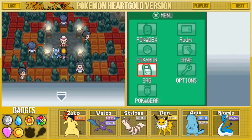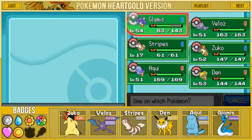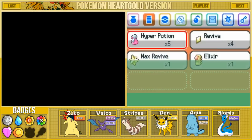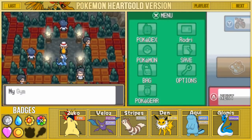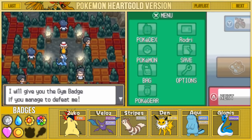It seems like we have made it to Blaine. I am gonna go ahead and use one last Hyper Potion on my Glamis and then we are gonna be ready to take him on. Blaine says: my gym on Cinnabar Island was burned down by the eruption, but I will not give up. We have turned this cave into a gym and I am still acting as a gym leader. I will give you the gym badge if you manage to defeat me.